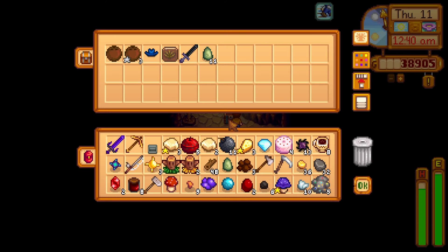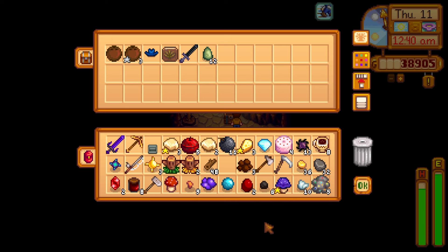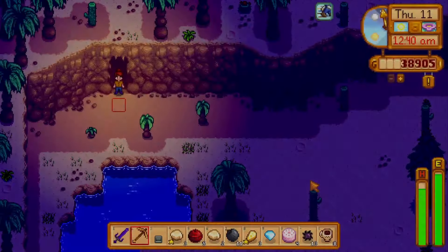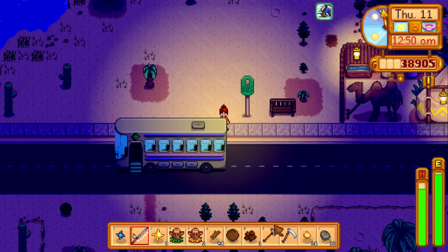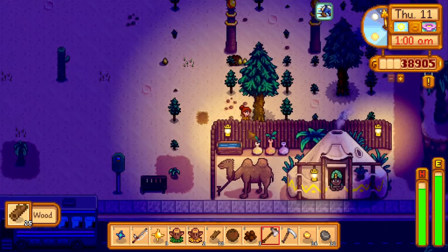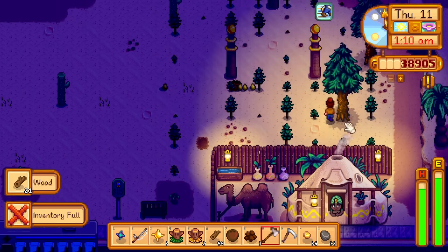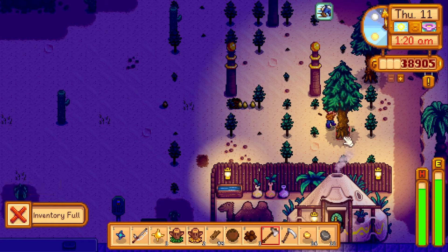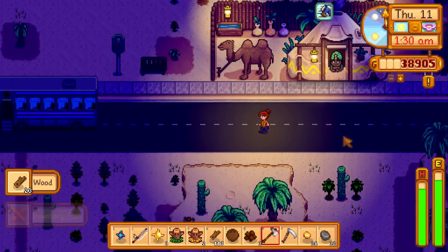Let's see if there's anything I want to leave here or take home. I'll leave the jade here. I'll bring the coconut home. I think I have time to cut down a tree or two. Okay, I'm cutting it really close — too close.